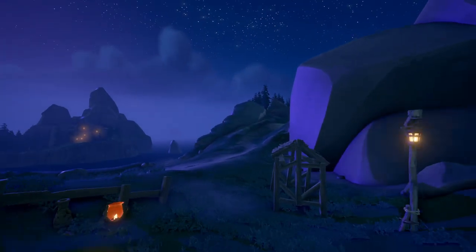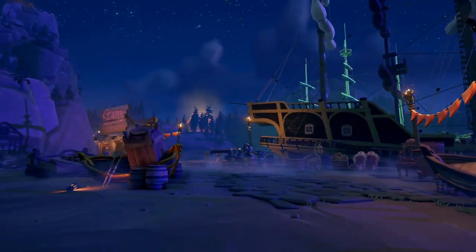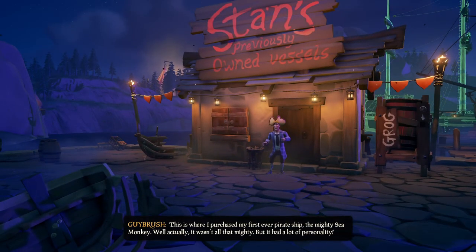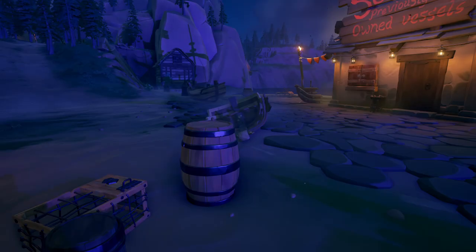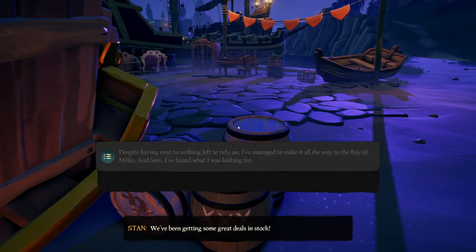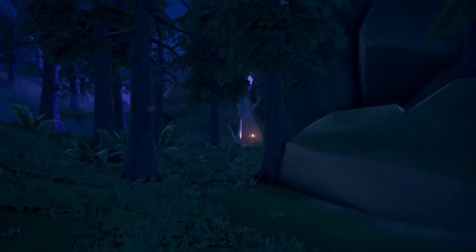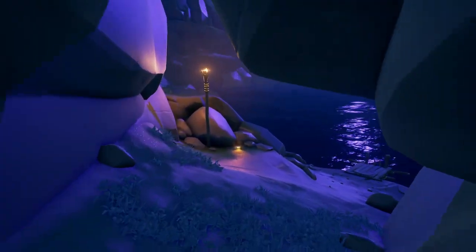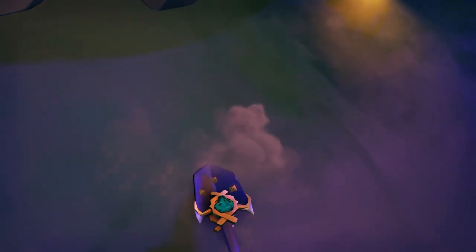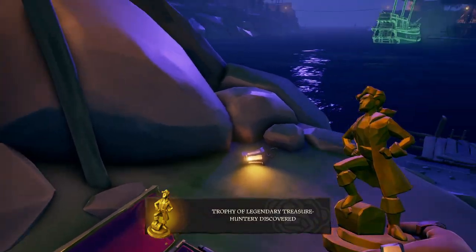At the tree, follow the path until you reach the zip line and use it. Head over to Stan's Previously Owned Vessels — the third memoir can be found in front of Stan, so don't forget to sit on that barrel. Then walk to the rowboat to find the fourth journal. Keep following the path until the bridge, cross it and go to the right, walk through the rocks, and when you reach the torch you'll have to dig one last time to find the golden chest. When you open it, you'll receive the trophy of the legendary treasure hunting.